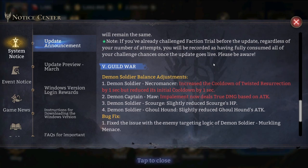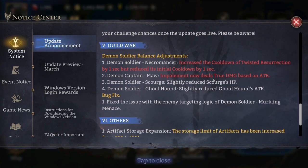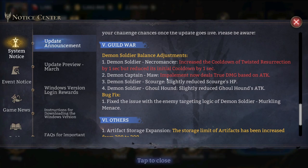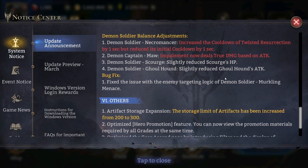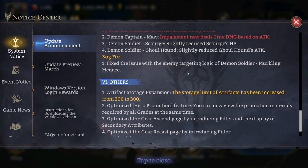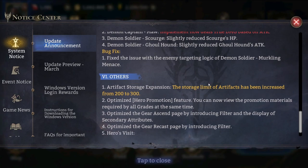Guild war: they've done some guild war soldier and demon soldier balance adjustments. Necromancer — increased the cooldown of Twisted Resurrection by one second but reduced the initial cooldown by one second. Demon Captain Maw — Impalement now deals damage based on attack. Demon Soldier Scourge — slightly reduced Scourge's HP. Demon Soldier Goalhound — slightly reduced Goalhound's attack. Fixed the issue with the enemy targeting logic of Demon Soldier Murkling.